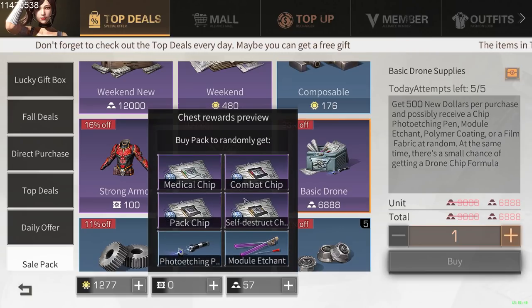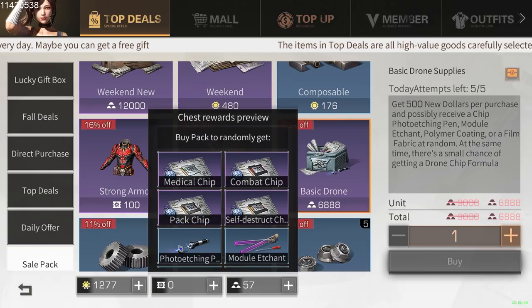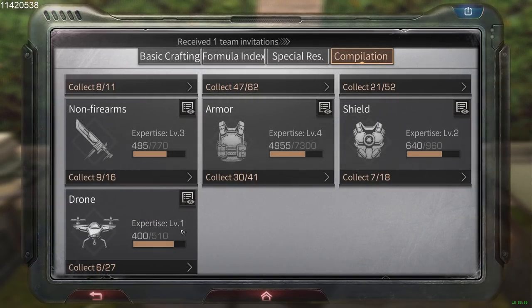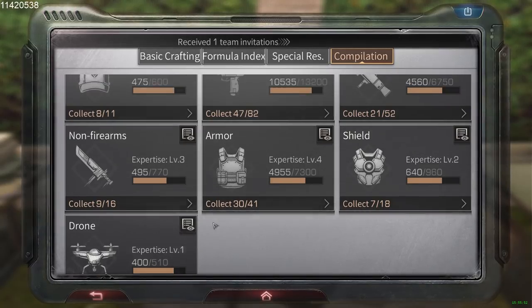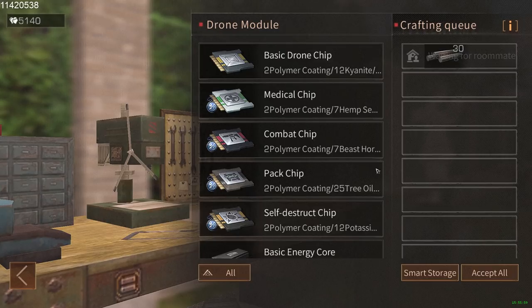The only way to get drones without actually spending money is to buy from the basic drone pack every day, five times, and see if you get lucky. Even then, you will still be stuck at level one drone expertise — you're not going to reach level two unless you spend money.